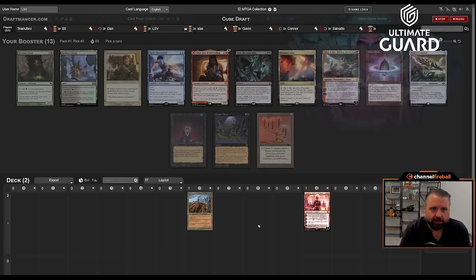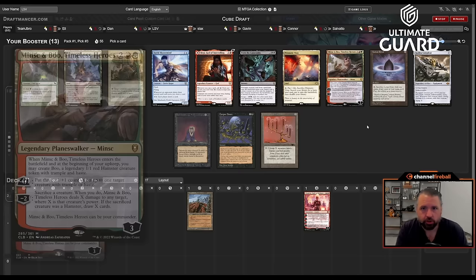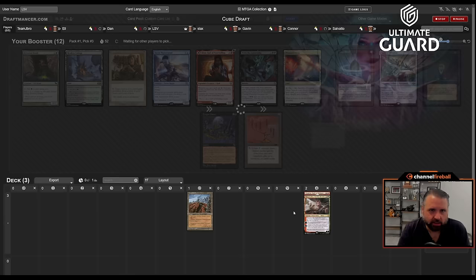I'll just take Chandra. Now there's a Minsc & Boo and a Mind Twist — this was a good pack — plus a Prismatic Vista. I'm just going to take Minsc & Boo; it's the best card and it goes nicely with Chandra. Now I have two good red four-drops.